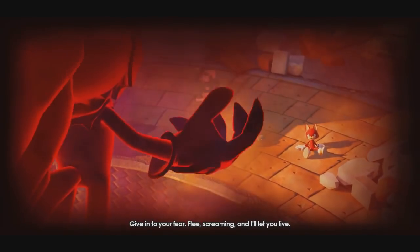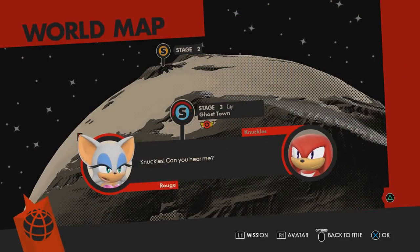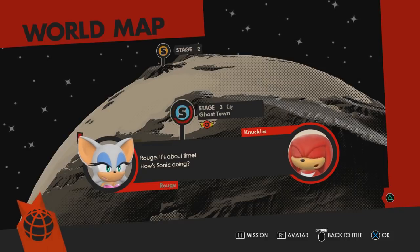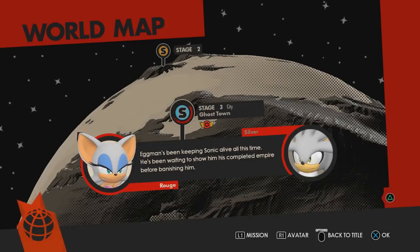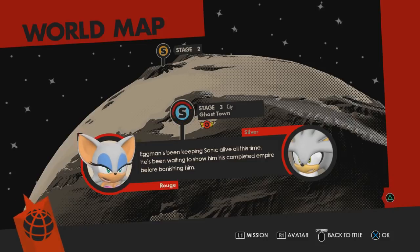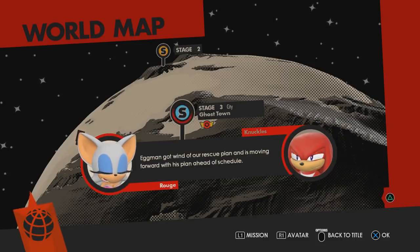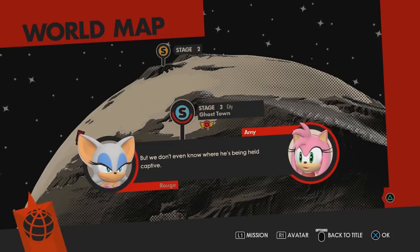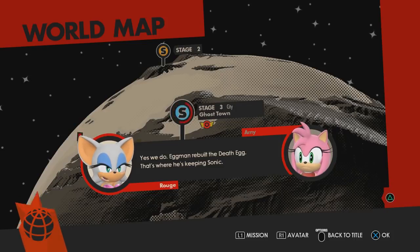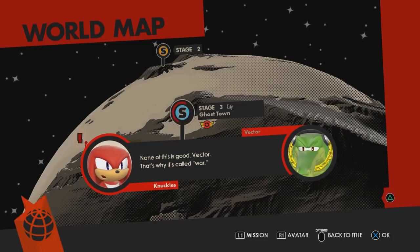Give in to your fear. Flee screaming and I'll let you live. Oh boy, he's so scary. Knuckles, can you hear me? Rouge, it's about time. How's Sonic doing? He's been better. They're getting ready to banish him into space. What? You can't be serious. Eggman's been keeping Sonic alive all this time — waiting to show him his completed empire before banishing him, torturing Sonic just to pass the time. That's low, even for Eggman. Eggman got wind of our rescue plan and is moving forward ahead of schedule. The clock is ticking. We don't even know where he's being held captive. Yes we do — Eggman rebuilt the Death Egg. That's where he's keeping Sonic. The Death Egg? Oh man, that's not good. None of this is good, Vector. That's why it's called war.